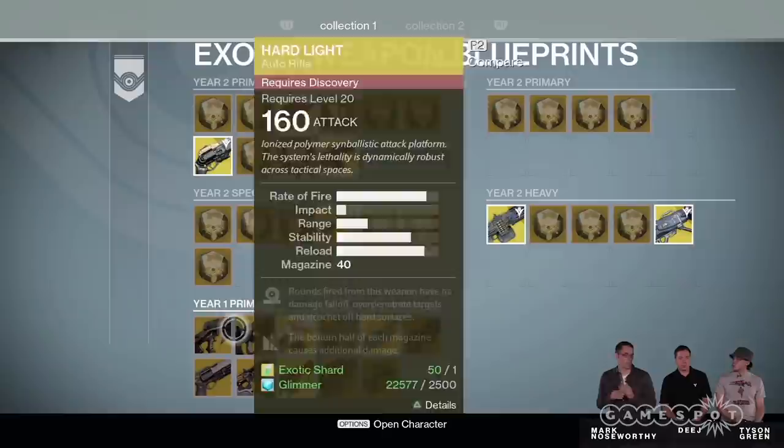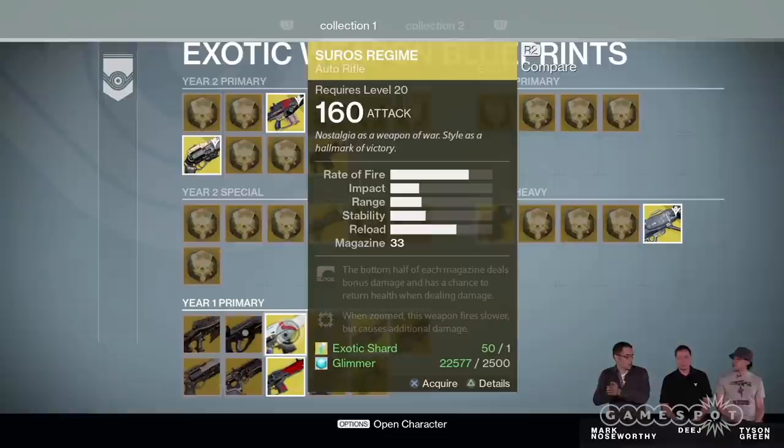Whatever you can kill with Soros on September 14th, it's just as hard on September 15th. It's just math — the numbers have changed, but your guns hit just as hard and your armor is just as good at protecting you. It's like we switched over to the metric system.